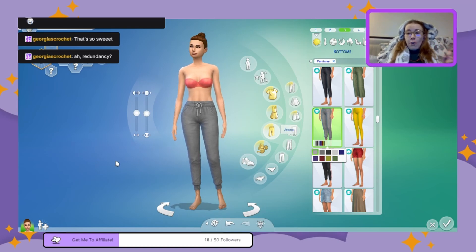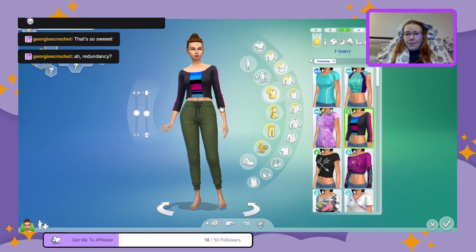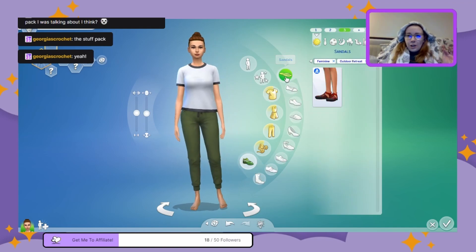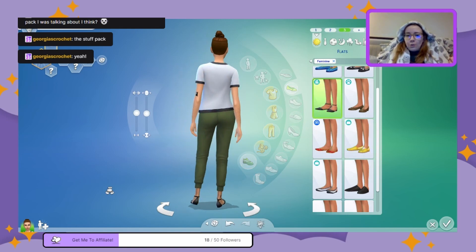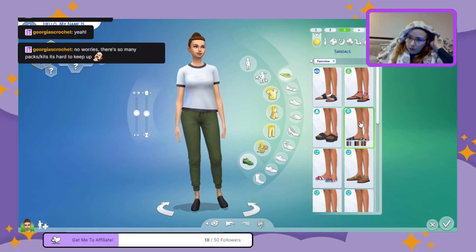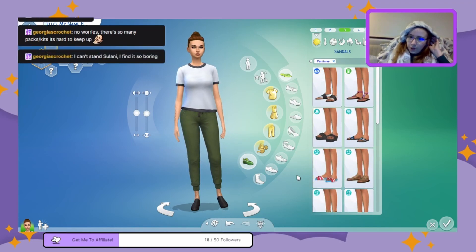For the trash panda outfit I really wanted these joggers — they look like a really nice material — and then obviously a t-shirt. She still needs to be able to leave the house in this, so I'll go for some really comfortable flat shoes. Maybe some loafers or a comfortable sandal — not an in-between-the-toe one.